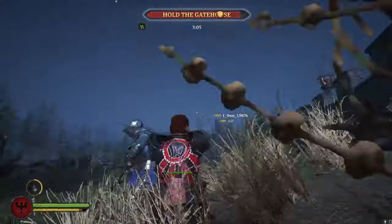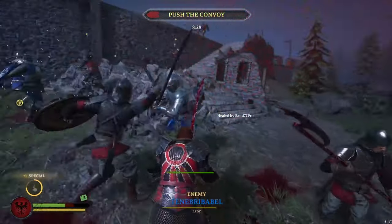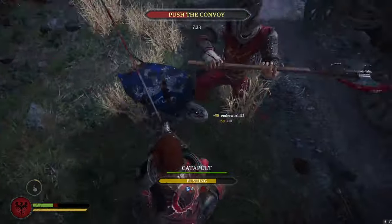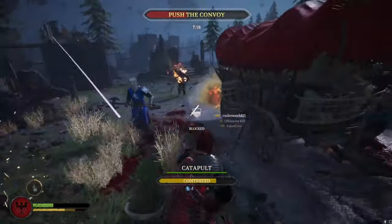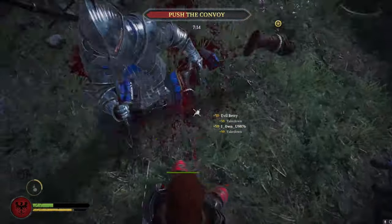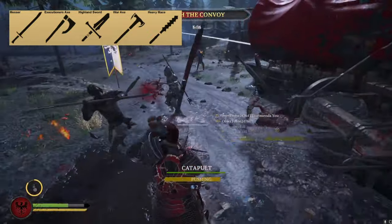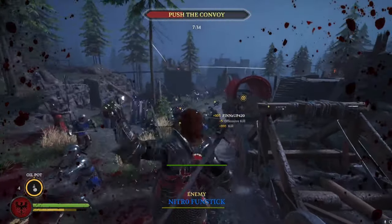Hey everybody, today we're going to talk about the play style that I call the Line Breaker. This play style focuses on breaking up the front lines and pushing the enemy off the objective. Your main weapons for this play style are going to be long sweeping, hard hitting weapons that can take out multiple opponents with one strike and allow your team to push forward. These weapons are the Messer, the Executioner's Axe, the Highland Sword, the War Axe, and the Heavy Mace, and I will be showing you most of these weapons in this video.